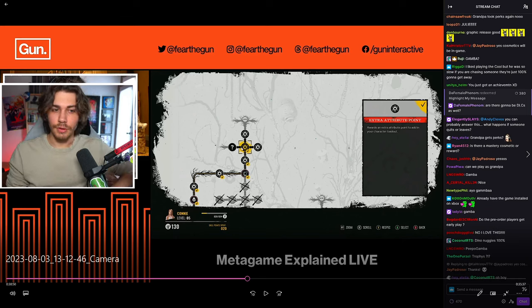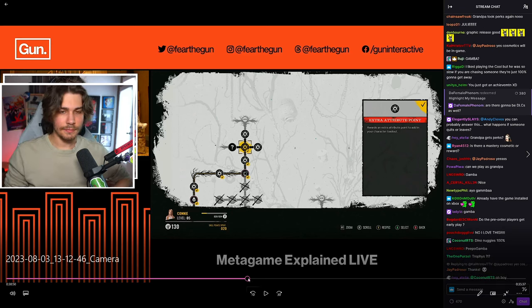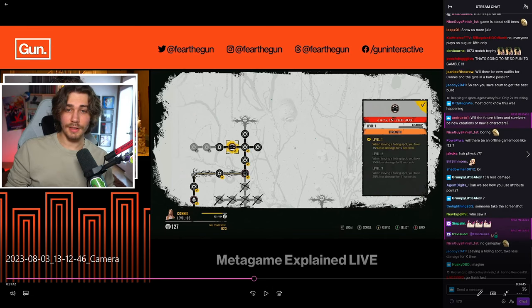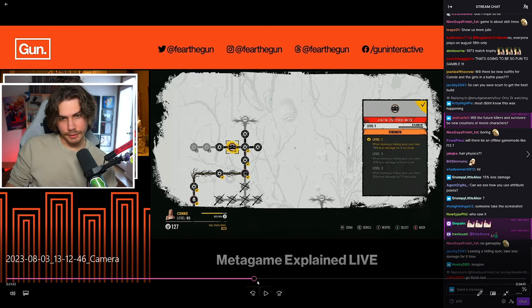Eventually you'll hit random nodes that lock you into your chosen branch, so you won't be able to access other branches' perks on that character. A perk called Jack in the Box appeared and it's a strength perk, so random nodes can give perks from other categories. Level three of that perk: when leaving a hiding spot, take 35% less damage for 11 seconds. You can hop into a mini fridge or locker quickly, hop out, and have 11 seconds of damage reduction.